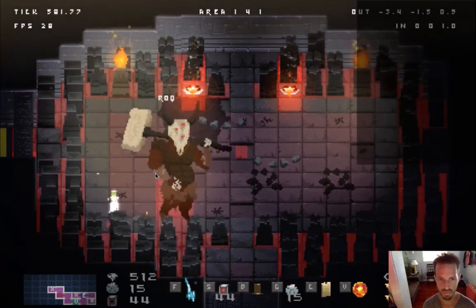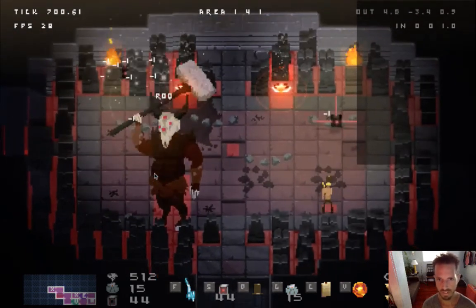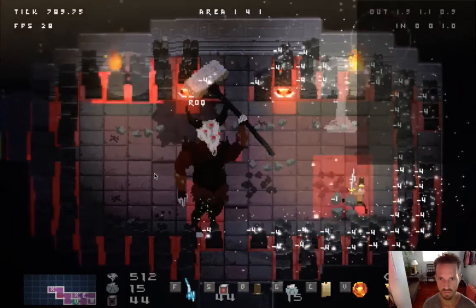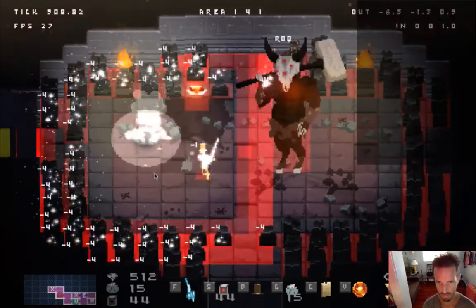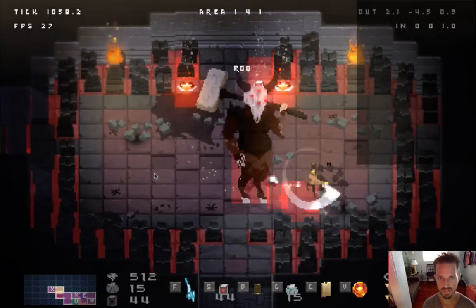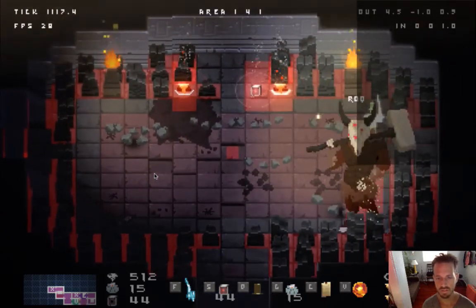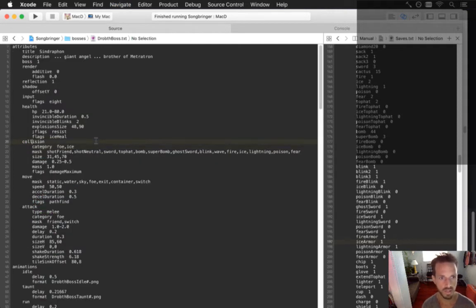I got the debug situation set up here where I can test out stuff pretty quickly. I gave this boss some ice effects so whenever I get hit by him I get hit by ice. And right now I got an ice heal flag on him so he gets healed every time I hit him with ice. I just finished ice resistance, ice weakness and ice healing. Now I'm going to start with fire, and then it will be lightning and acid and fear. Simple stuff.